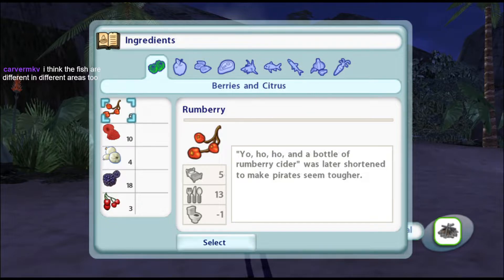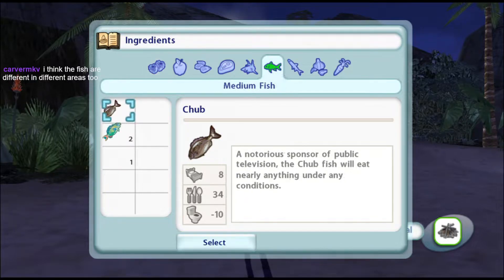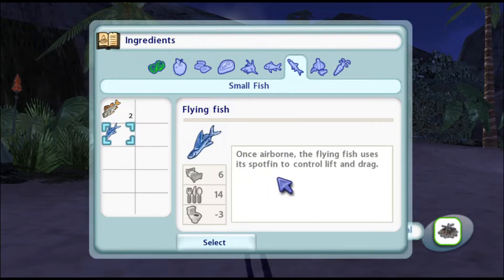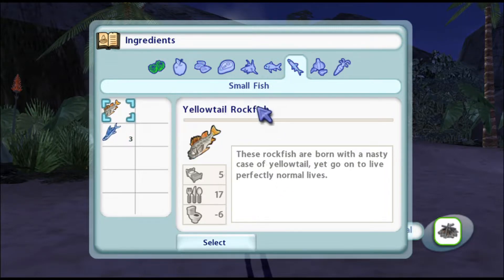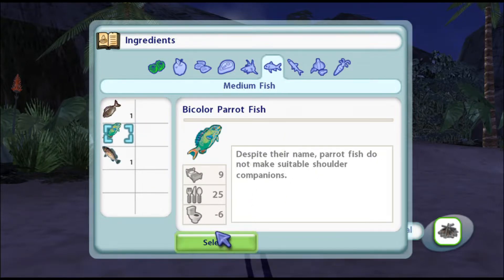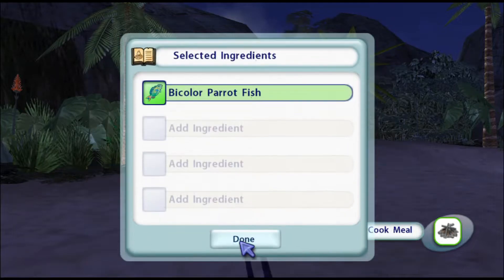I wonder if we got all the variety from here. I also wondered if it depended on the area - like if shipwreck lagoon had exclusive fish. Bicolor parrotfish: despite their name, parrotfish do not make suitable shoulder companions. Once airborne, the flying fish uses its spot fin to control lift and drag. We have none of the large ones. Let's eat a parrotfish.